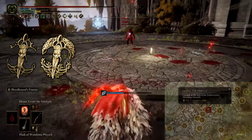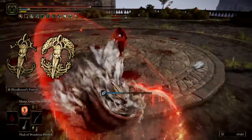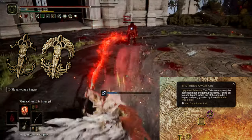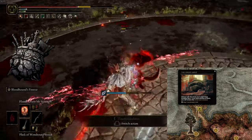The plus 1 variant can be found while fighting Mohg the Omen in Leyndell Sewers, right behind his spawn. The plus 2 variant can be found in Leyndell, Capital of Ash, surrounded by 3 Ulcerated Tree Spirits outside of the entrance to the lift. The Great-Jar's Arsenal can easily be obtained after defeating 3 of the Jar Knights in Caelid.